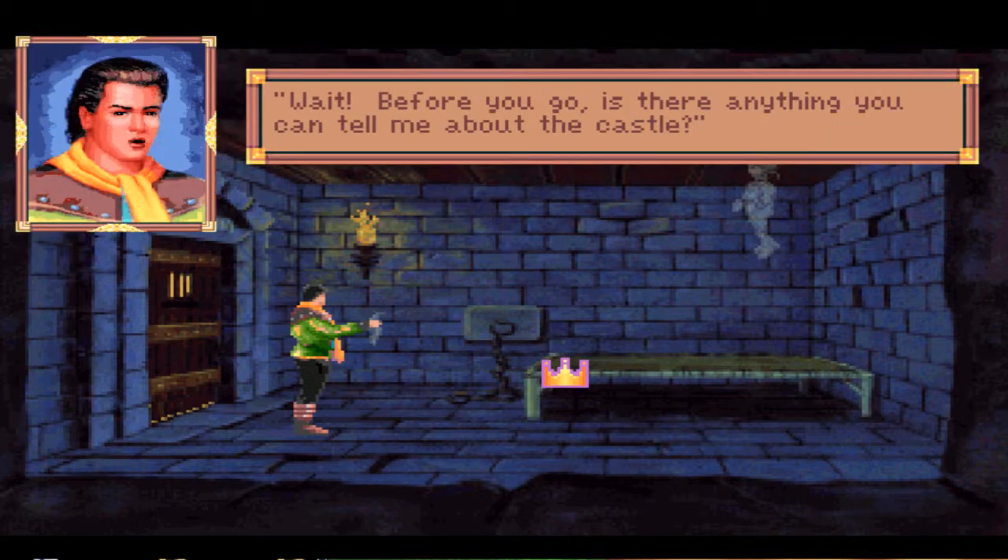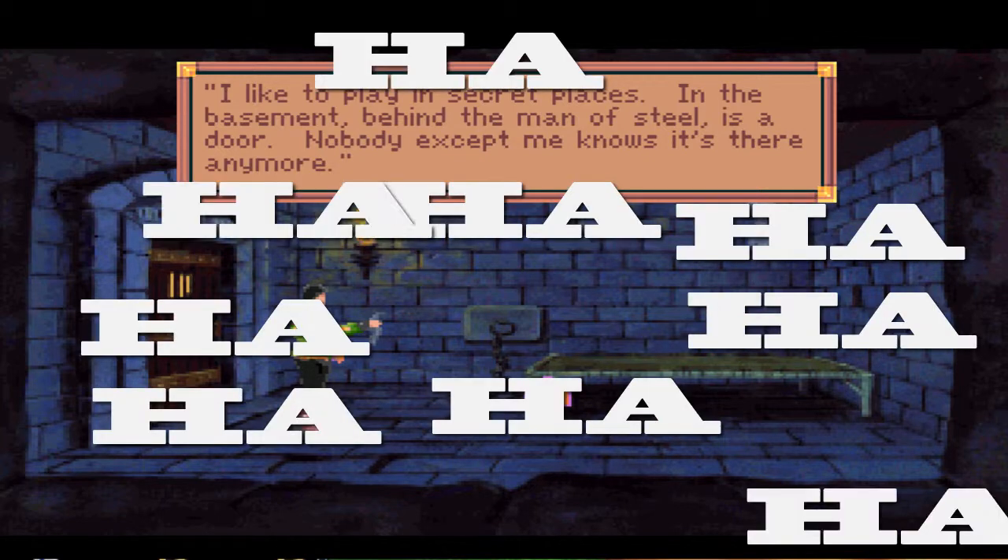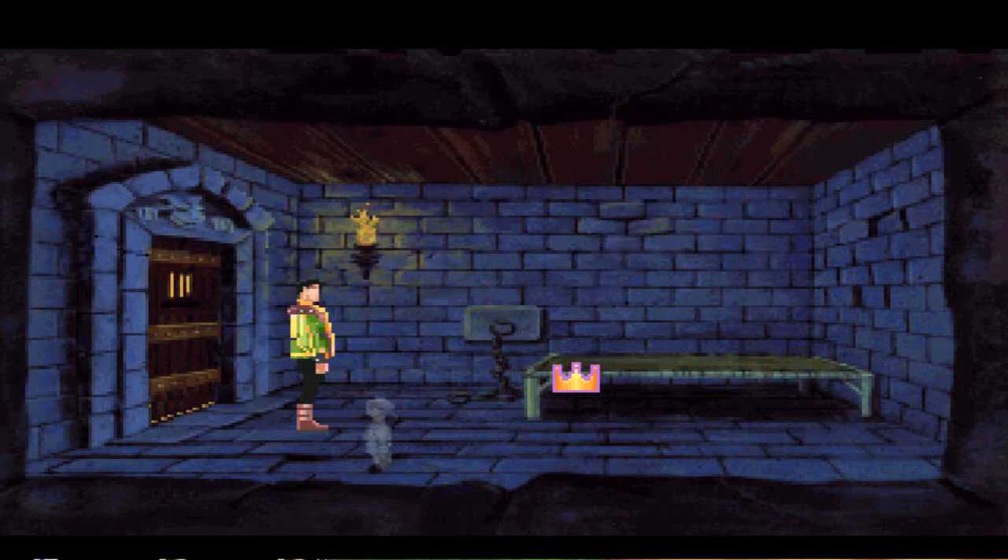It's a clam again — what is going on? There's a cycle of voices and a door. Alexander also likes to play in secret places.